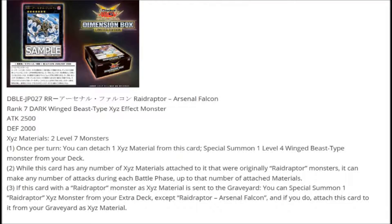Hi and welcome. Today we are going to look at Raid Raptor Arsenal Falcon. It's a rank 7 dark winged beast type Xyz monster with 2500 attack and 2000 defense, and it requires two level 7 monsters to make. The attack is pretty good at 2500, and the defense of 2000 is definitely not bad. It has three effects.